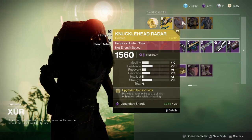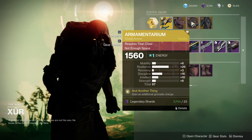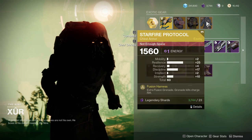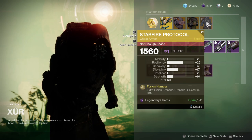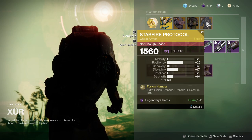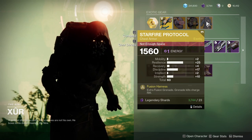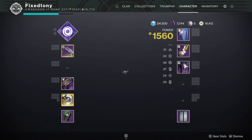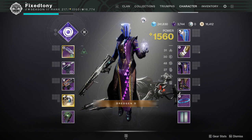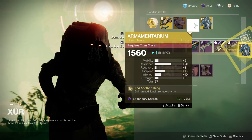Knucklehead Radar for Hunters has pretty terrible rolls. Armamentarium has decent rolls — the Resilience is really high, and you can put a plus 10 on Discipline so you can have a 26, which is pretty nice. The Warlock exotic is pretty good actually — Recovery is a little low but Resilience is really high. I'd put Discipline on it so it can be a 27, or 29 once Masterworked, with 27 on Resilience as well. It's actually that good — I'm picking it up right now.